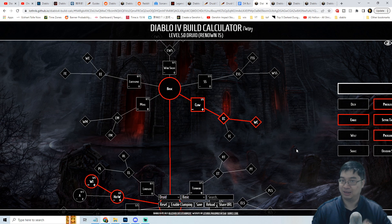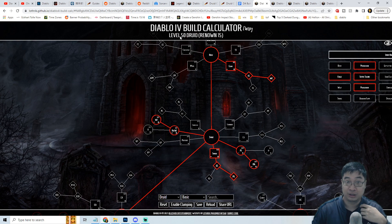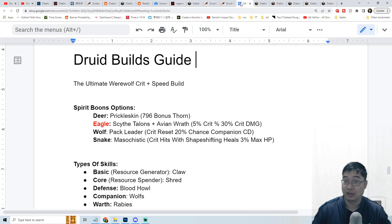Welcome everyone, today I have a new Diablo 4 video and we'll be looking into the Druid build. In this video we'll look at the Druid for level 50 and also 15 Renown. The focus of today's Druid will be the ultimate werewolf critical and attack speed build. A werewolf will have a particular choice of spirit boons which will become very powerful with higher critical chances and better critical damage.